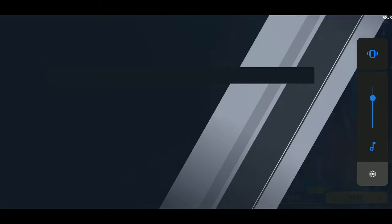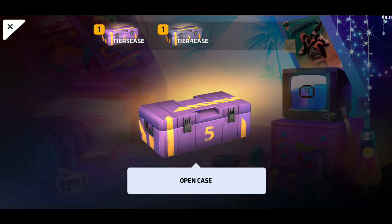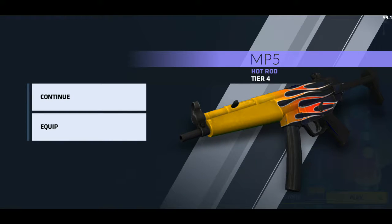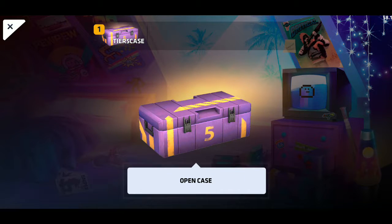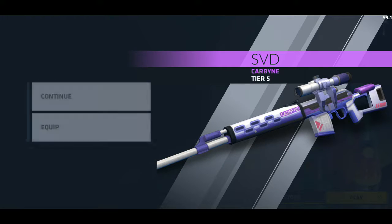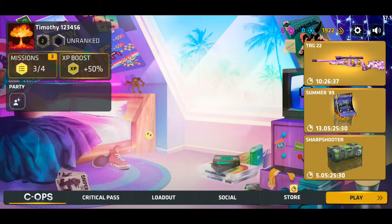Wow, a skin for my M1887! Let's get this tier 4 one first — wow, that's really nice. Let's equip this. And tier 5 the SVD Carbine — let's equip this too. Let's just check these skins out.